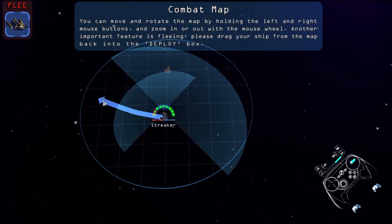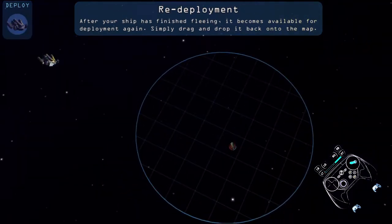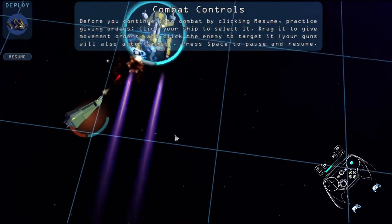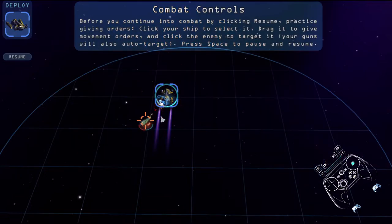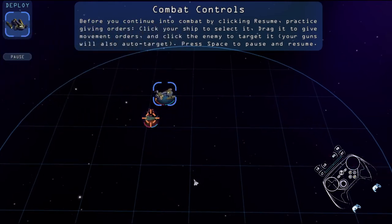Another important feature is fleeing — drag your ship back into the deploy box, and there it goes. After your ship has finished fleeing, it becomes available for deployment again. Simply drag and drop it back onto the map. Before you continue into combat by clicking Resume, practice by giving orders. Click your ship to select a target and give it movement orders, and click the enemy to target it. Press SPACE to pause and resume — so we'll just add SPACE as well. Yeah, that works just fine.